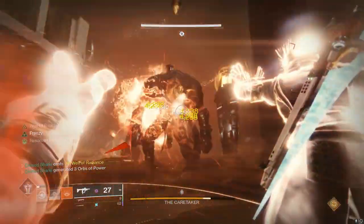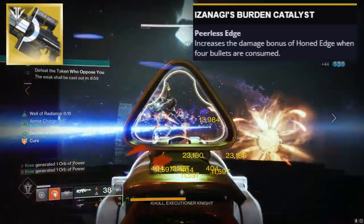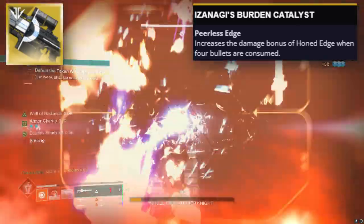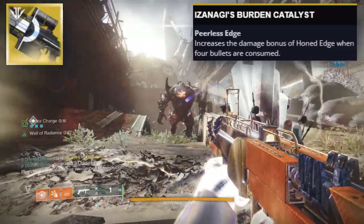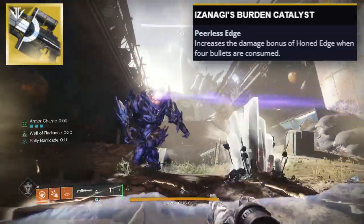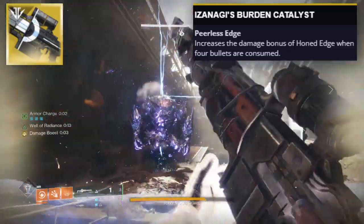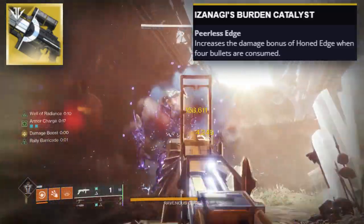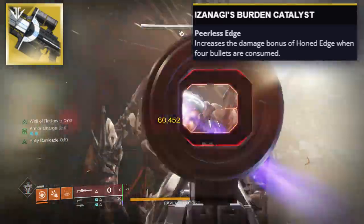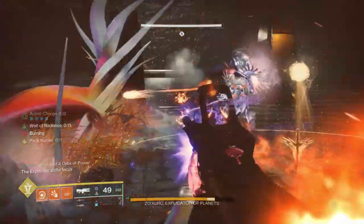Now we have to talk about everybody's favorite sniper rifle, the Izanagi's Burden. The Honed Edge perk is what makes this the Izanagi's — you consume the entire mag and load one round with additional range and damage. The Catalyst increases the damage bonus of Honed Edge when four bullets are consumed, aka the full mag. If you don't have the Catalyst, you're just not hitting like that. You should definitely get this gun's Catalyst. The Izanagi's Burden is one of the most infamous exotics for a reason, and this Catalyst is part of it. No other special can dish out as much damage as the Izanagi's can in one single instance, meaning it will always have a spot — and it's why everybody recommends that new players get this gun, which you can just buy from the kiosk.